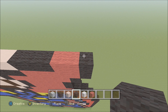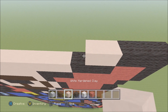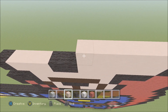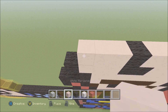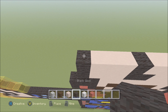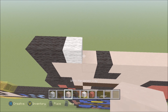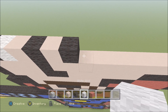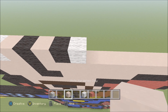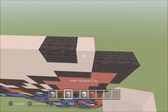Build up on the right of the black wool. To the right add one black wool. To the left add two black, ten white hardened clay, then a black wool, three white hardened clay, then a black. Build up with black wool on the left. To the right add one black wool, white wool, white hardened clay, black wool, white hardened clay, black wool, white wool, four white hardened clay, two black wool, white hardened clay, then a black wool.